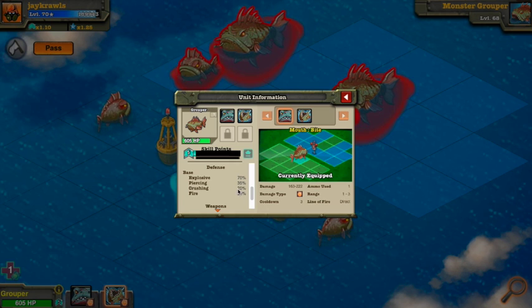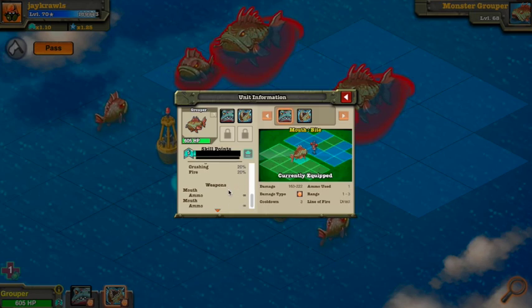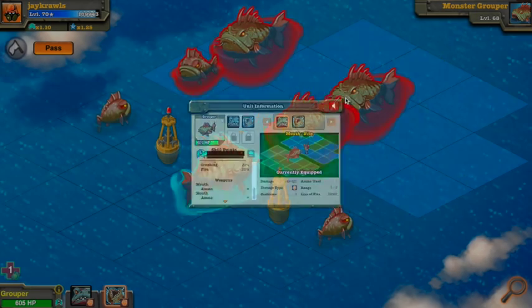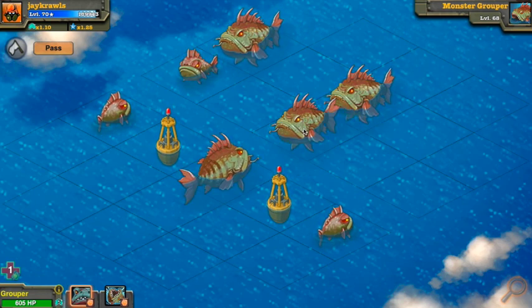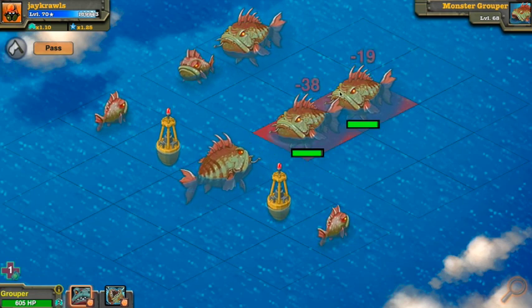It only takes 20% crushing damage, whereas explosive damage is its weakness. That's why everything is in red right now — it's not going to be a very quick fight doing 30 damage.